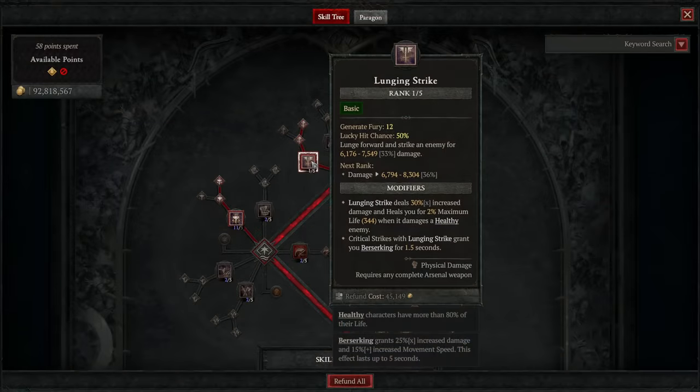For our basic skill, we are going to be going with Lunging Strike, as well as Enhanced Lunging Strike and Combat Lunging Strike. Together, this gives us a really strong basic skill that has great forward momentum, does bonus damage, heals you when hitting a healthy enemy, and also gives you a short duration berserking when it crits.